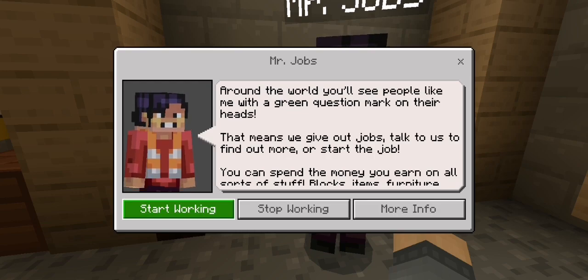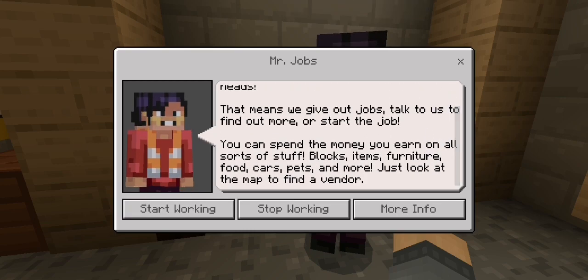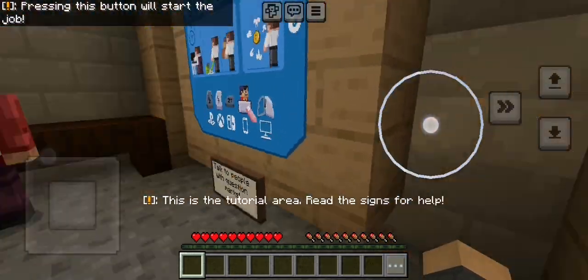Around the world you'll see people like me with a green question mark on their heads. That means they give out jobs. Talk to them to find out more or start the job. You can spend the money you earn on all sorts of stuff — blocks, items, furniture, food, cars, and pets. Just look at the map to find a vendor.